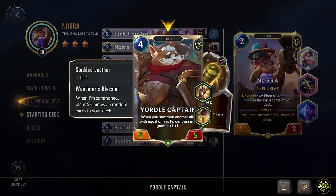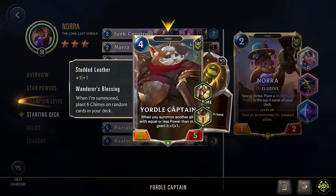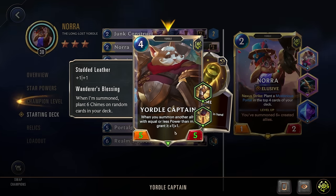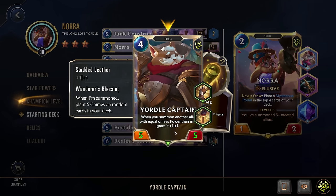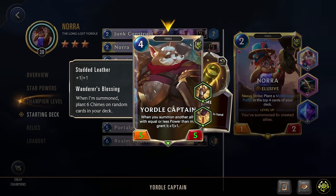Next, Yordle Captain — four cost, Yordle subtype, 5/5 with Studded Leather. When you summon another ally with equal or less power, grant it +1/+1. Also gets Wanderer's Blessing: when summoned, plant six chimes on random cards in your deck — adding more chime synergy. Since it's a four cost, it also plants a portal in the top four cards. It can help scale up weaker units, though it's less effective at three stars when portal units already get three extra power and will normally be bigger than the captain.